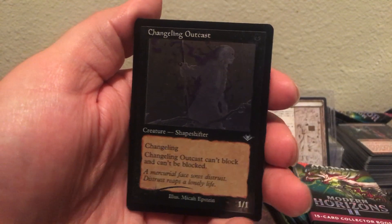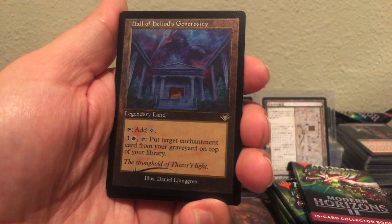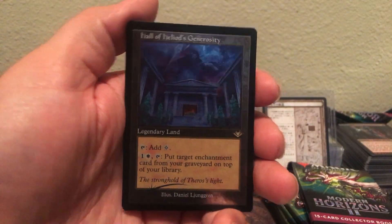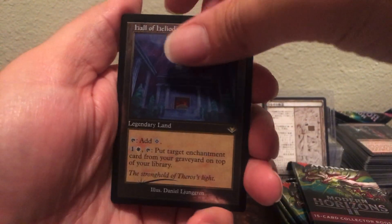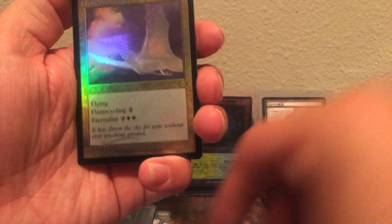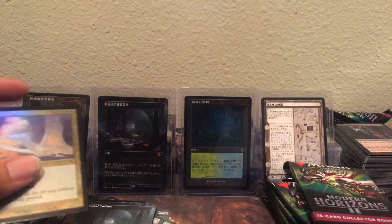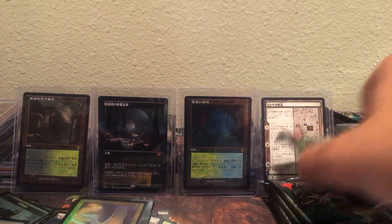There's another Changeling — I got so much of these. This could be a Force of Negation, but it's a Changeling. Hall of Heliod's Generosity — I spec'd on this, I got like 15 in the middle. Timeless Dragon, and that's it. Pack wasn't that good, but then we got a Cabal Coffers.